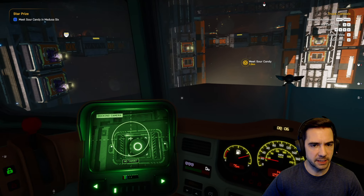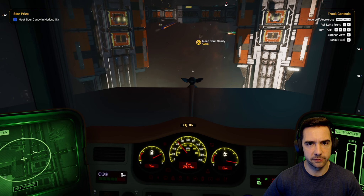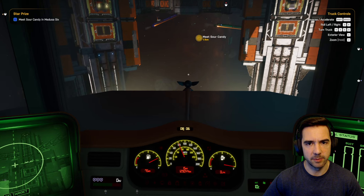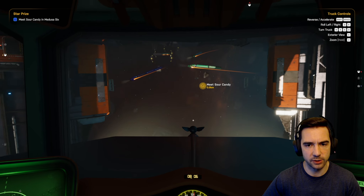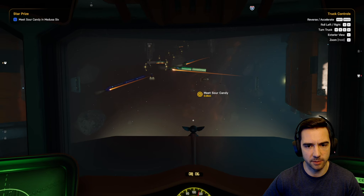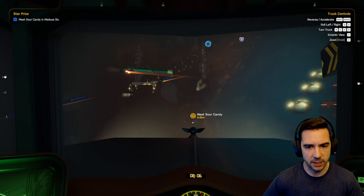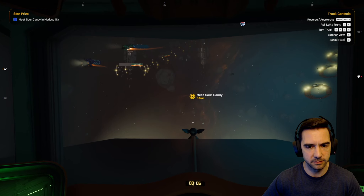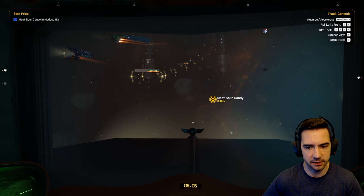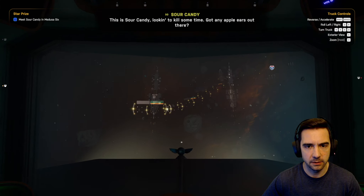Let's go meet Sour Candy and see what she wants, then probably take a job from the job board. Let me see what she wants first. Maybe I can kill two birds with one stone — do her quest and another job at the same time. Depends if she wants me to carry something. She kind of scammed me basically.